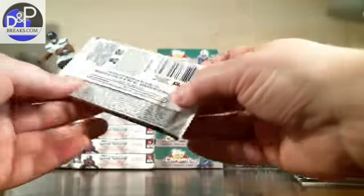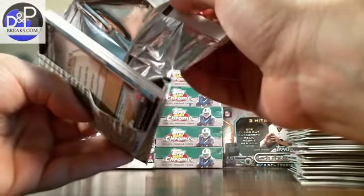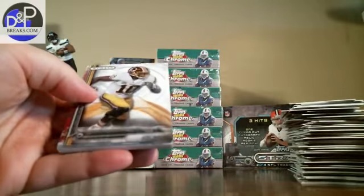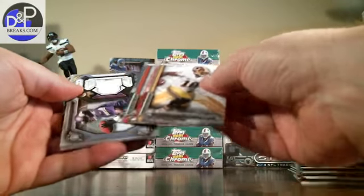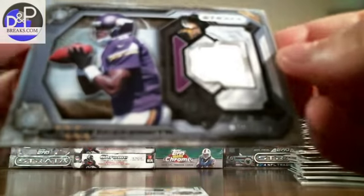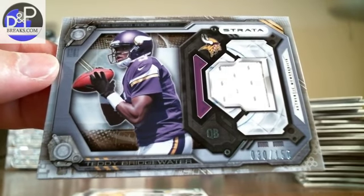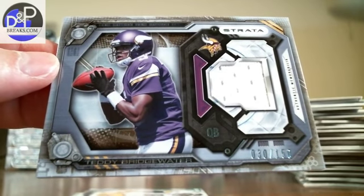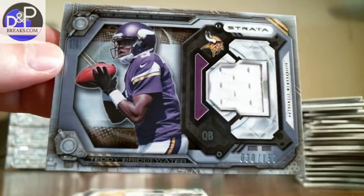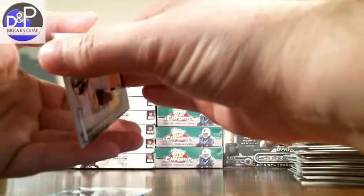We got a thick one here — looks like it might be a jersey card. Base, base — not a bad one: Teddy Bridgewater out of 150. That'll make somebody happy, simple white swatch. Looks like we have a card stuck together here, which may be why the pack was thicker than it should have been — it's got it on the front and back, but it's double thick for some reason.